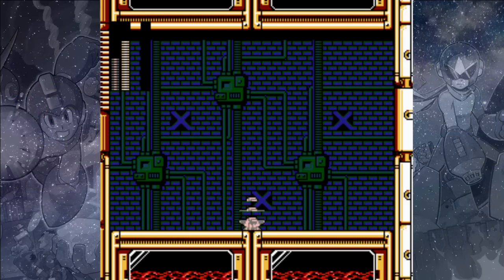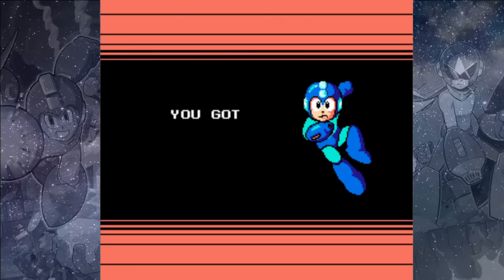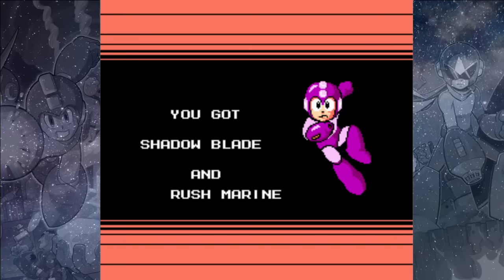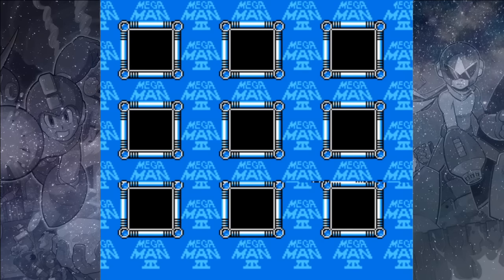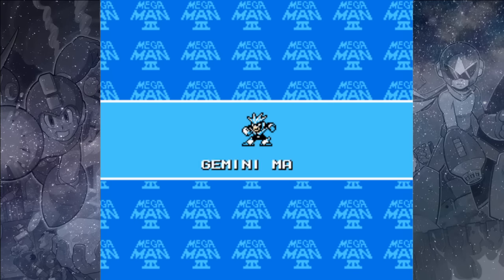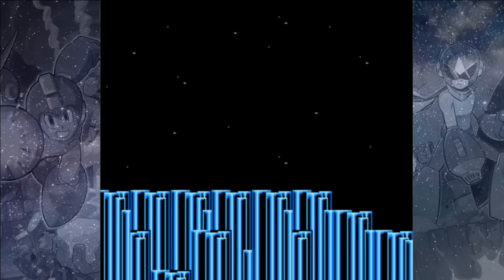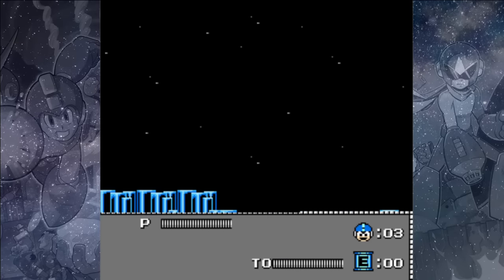In Mega Man 3 there is no straightforward boss order where you can always have the very best weapon to beat every boss. So we need to decide where to go next, and we're going to go to Gemini Man's stage. I have a special way of defeating Gemini Man using the Shadow Blades, so by beating him here, this is going to fix the boss order for us. The Shadow Blades are actually just the best weapon in the game.